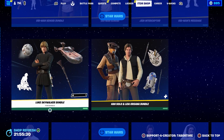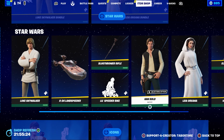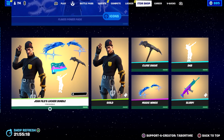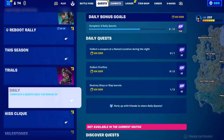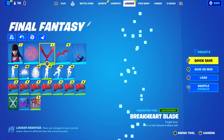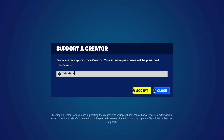All the Star Wars stuff is still in the shop - it'll probably be here until the end of the event, which ends in three days. The Icons section is all the same from a few days ago, and the new locker bundle from yesterday is still here. Hopefully you enjoyed this video - a like is always appreciated, and don't forget to use my support-a-creator code: Taper Time.